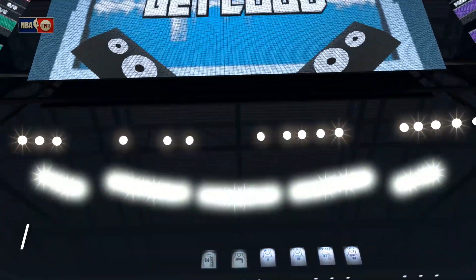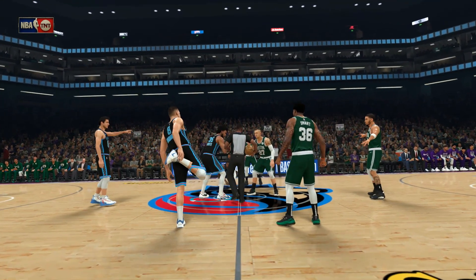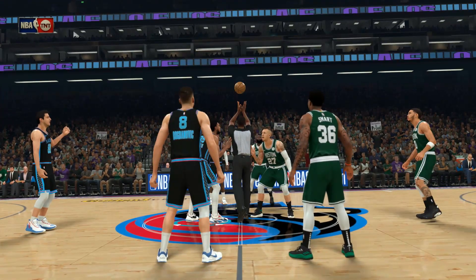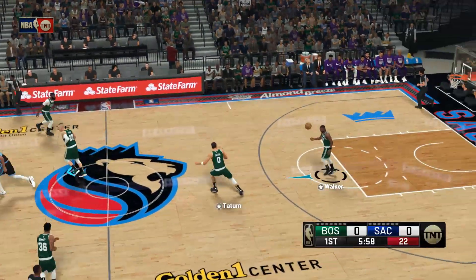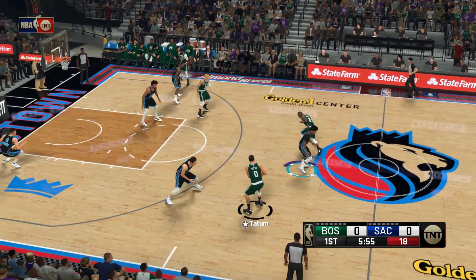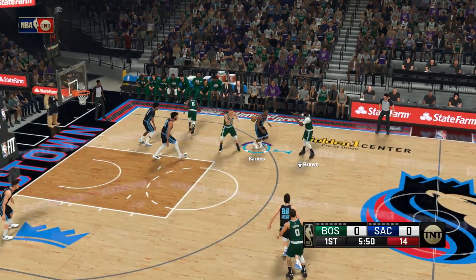Now let's take a look at the Boston Celtics starting lineup: Tatum holding down the four spot, Walker and Smart in the guard spots, and Theis in at the pivot. For Sacramento, Fox and Bogdanovich pair up at the one and two, Harrison Barnes is out there with Bialya, and Bagley is in at center locking down the middle.